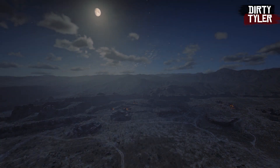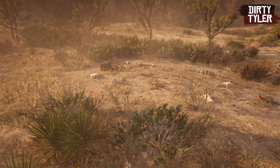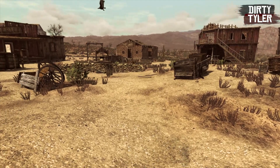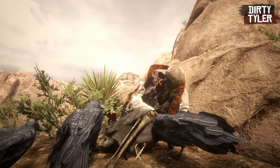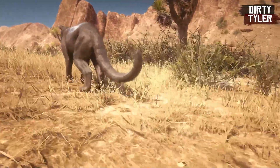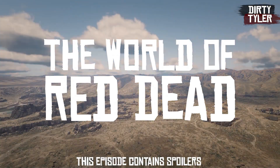In the far west lies one of the hardest environments in the state of New Austin. Few can call this place a home, yet it doesn't stop many trying. Settlements have come and settlements have gone. Yet still some things find a way to survive, whereas others don't. There are still mysteries here in these lands for those who seek them. So join me now as we explore Gaptoot Ridge in the world of Red Dead.